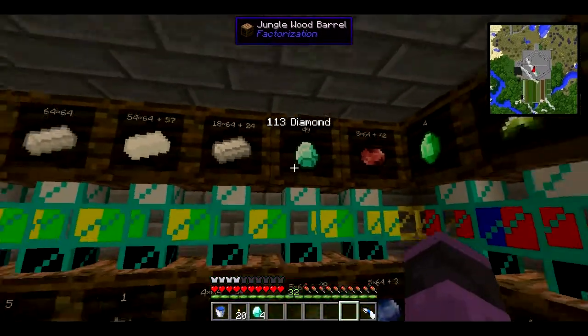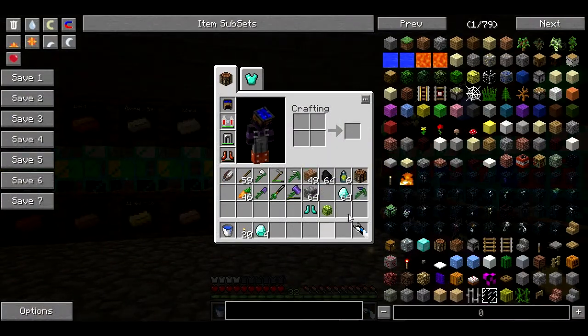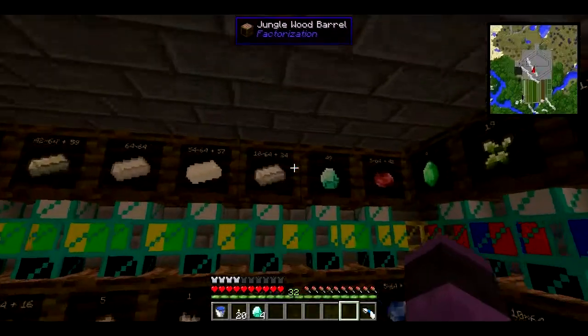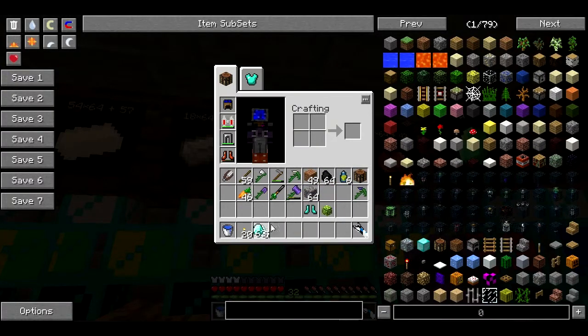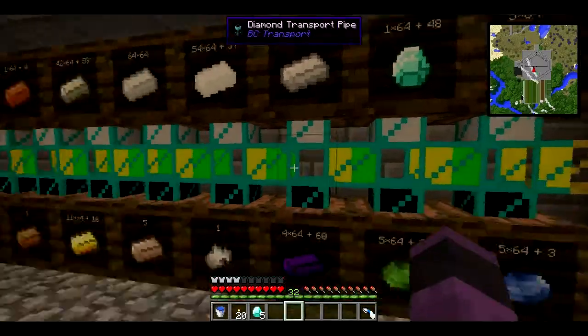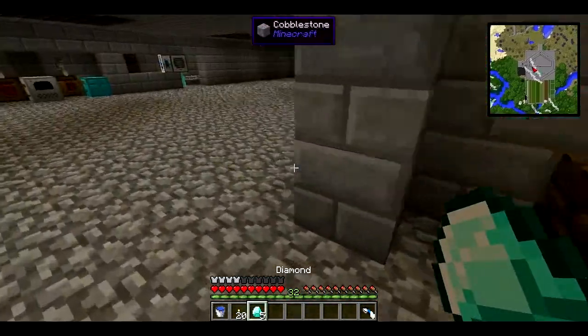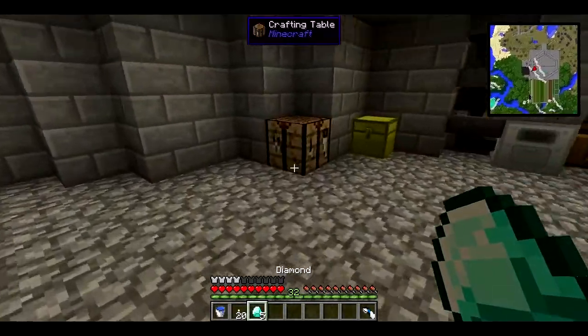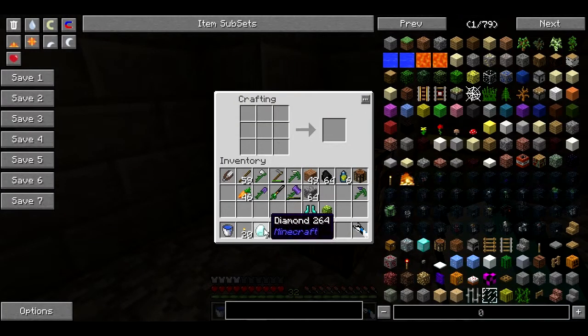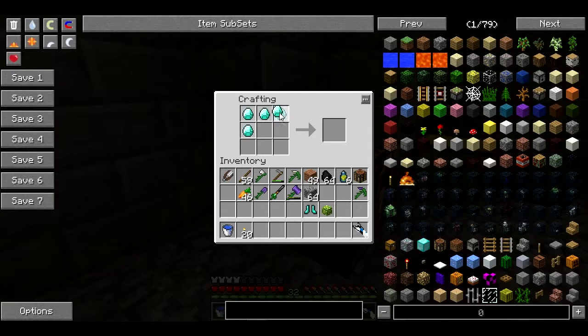That should... okay, I now have all of them, which is not what I wanted. Damn it, electric generator thing. So I don't know if... the simplest way to tell if it uses that anymore is to try and connect a wire to it, because I could have sworn it required. That's not it. Damn it.